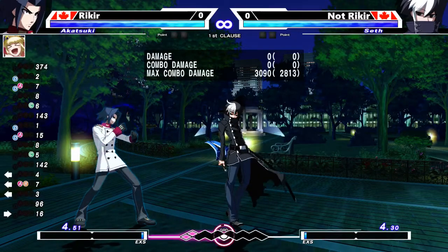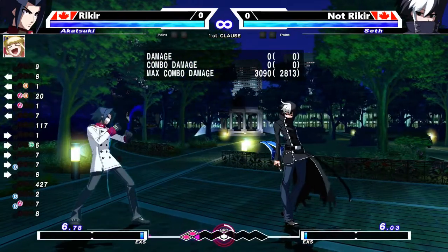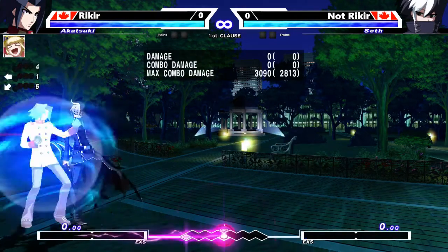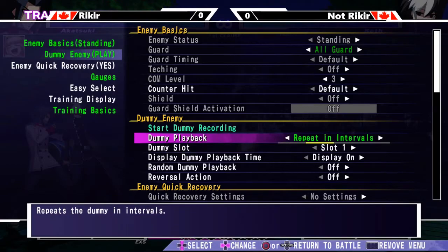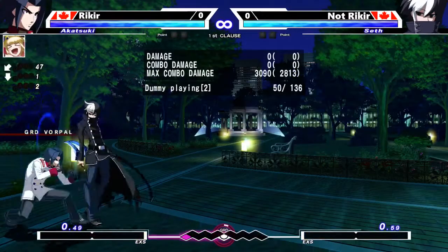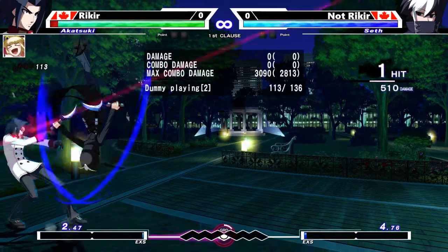The most common option select in UNI is a throw option select — teching a throw while also doing something else at the same time. For this scenario we're going to focus on teching a throw and also anti-airing your opponent. A common scenario is your opponent does a block string and then dashes up throw, or a block string and then dashes up assault. This situation is hard to deal with individually if you try to defend each option on its own.